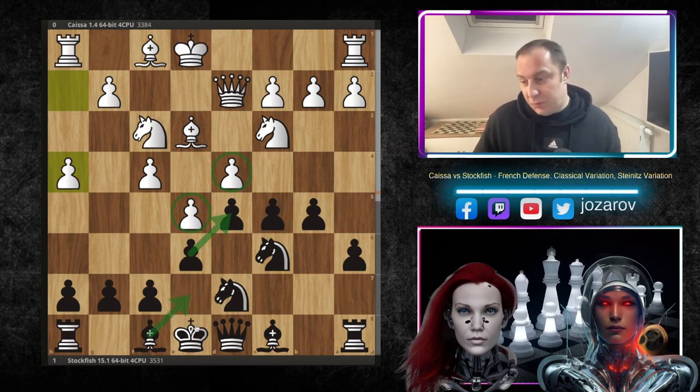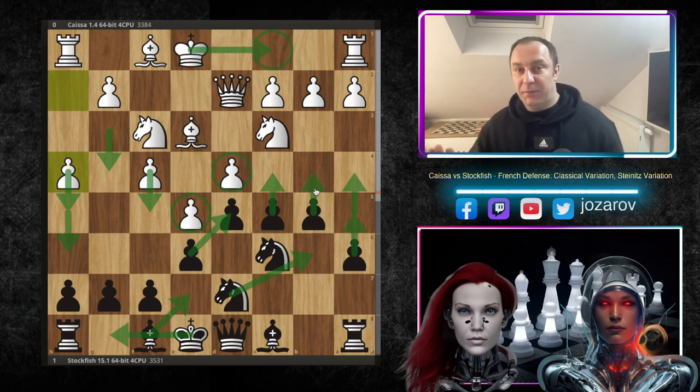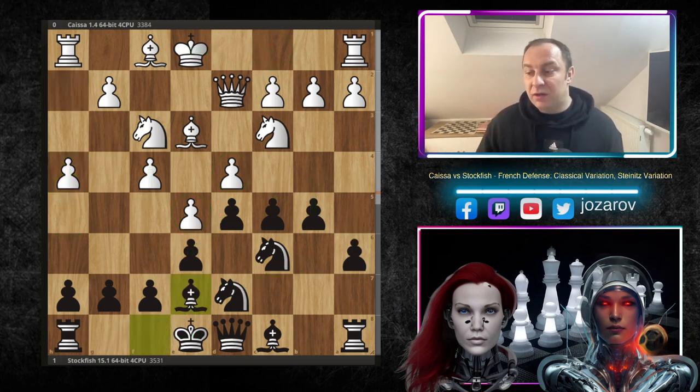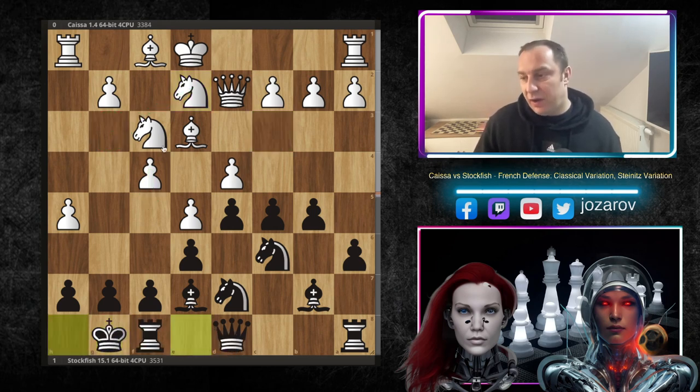You should stay a little longer with your king in the center because the center is the only secure place here. If you castle too early on the kingside with bishop to e7, you could get destroyed with f5, g4, h5, h6 ideas. Also if white castles too early on the queenside, white could get destroyed with knight to b6, b4, c4, a5, a4 ideas. The strategic idea is to wait for your opponent to castle first. So bishop to e7 by Stockfish, h4 h5 by Kaisa, bishop to b7, and after knight to e2, white is preparing to reroute the knight to g3 for the f5 breakthrough.